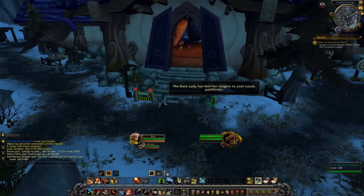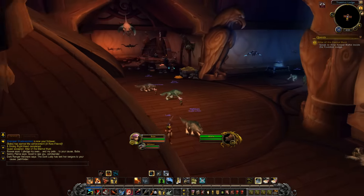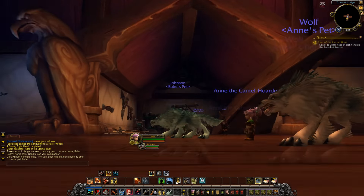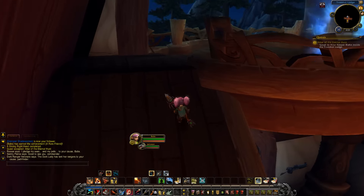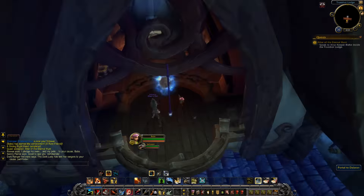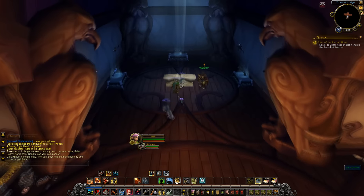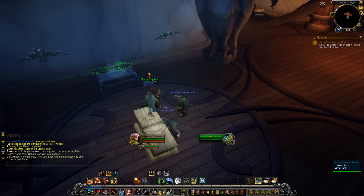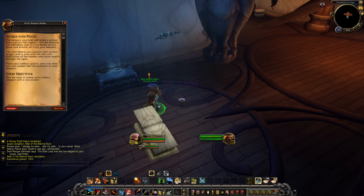The Dark Lady has lent the rangers to your cause as the Pathfinder. Very first impressions of the class hall — pretty basic, looks like a typical Night Elf cabin. I was expecting something with a bit more spectacle, but there are a lot of under-construction signs so we won't be stupid about it. Port to Dalaran is available — maybe this place even grows. Thas'dara, Legacy of the Windrunners, Titan's Strike and Talonclaw — so here are all the artifact weapons, these must be like the crafting tables. The altar NPC says: 'The weapon you hold will strike a potent blow against the Legion, but the demons are relentless — just as your battle tactics grow, so must your weapon.'